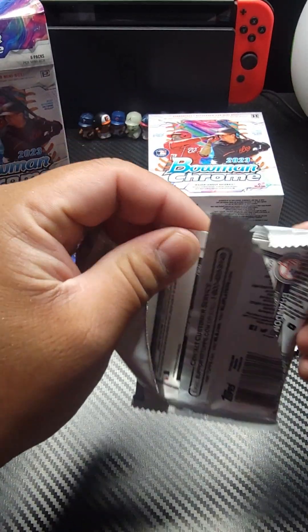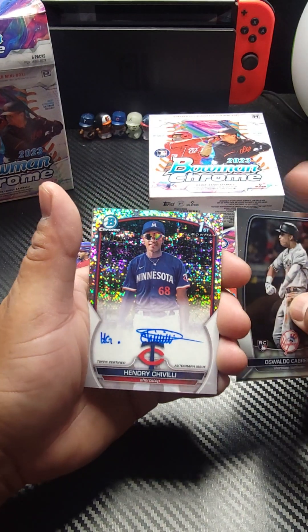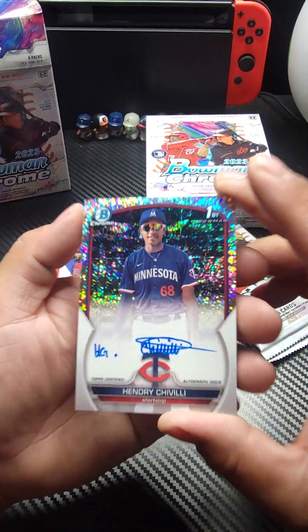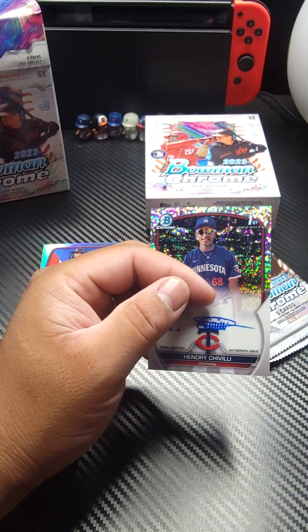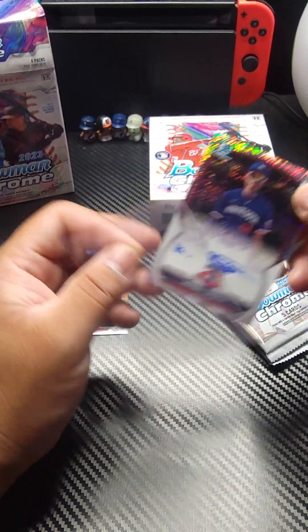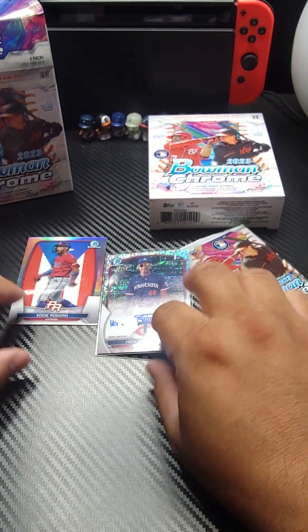Going into our next pack. Luardo Cabrera rookie card — they're all nasty right there. Nolan Arenado. We got an auto here — that is going to be our auto. Henry Chivilli First Bowman, it is numbered 299. Hard to see but there it is — 299. Luis Juanipa and Brandon Maya finishing that off. Here's our auto — it's at least a First Bowman and at least it is numbered, so we'll sleeve that up and put it next to Eddie Rosario's Puerto Rican flag card.